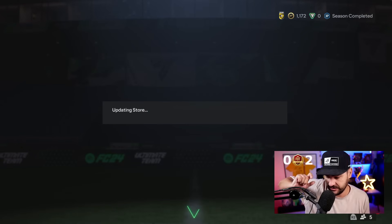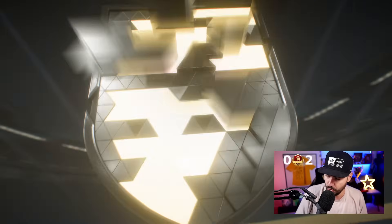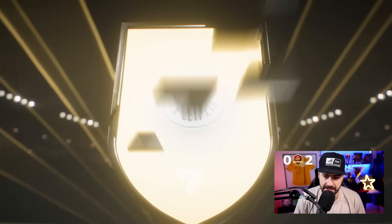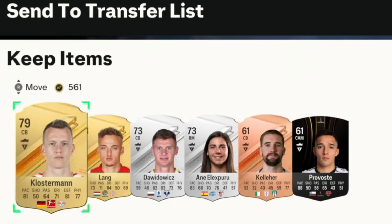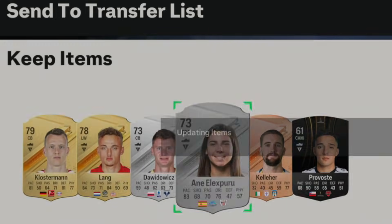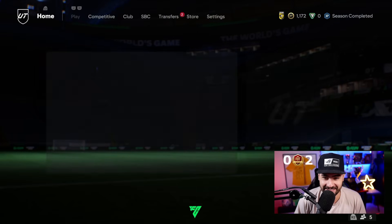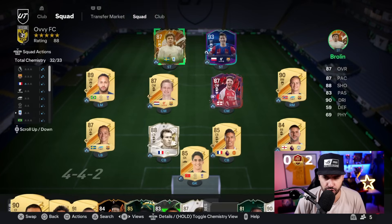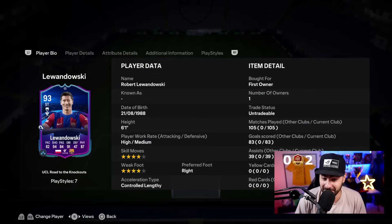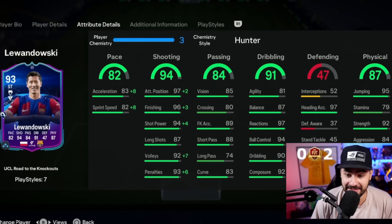First of all, we're gonna start with opening a pack — the Centurions Challenge number one, a German center back from Leipzig. Does it bring us anything? No, thank you. Good news on the road to glory: one of our players got upgraded — we've got Lewandowski UCL with a plus two at pace. He used to be 80, now he's 82 pace.